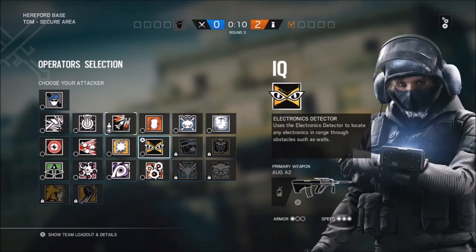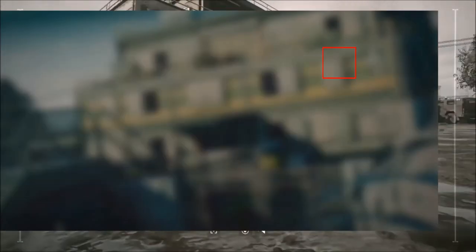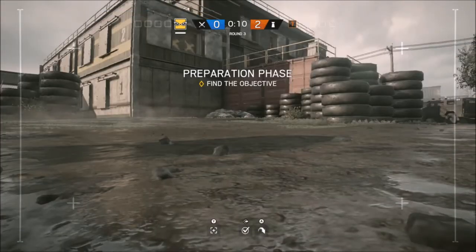Once you've done that, you just want to hover over any other Operator. Don't click it until the timer is going down to zero. As soon as it's gone down to zero, you just want to click it, and you'll know it worked because the Outbreak icon will be on the IQ — or whichever Operator you've chosen.